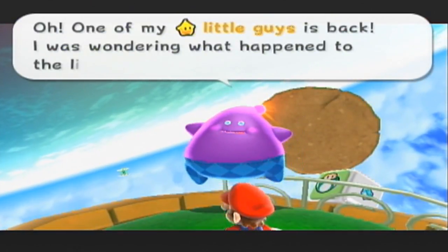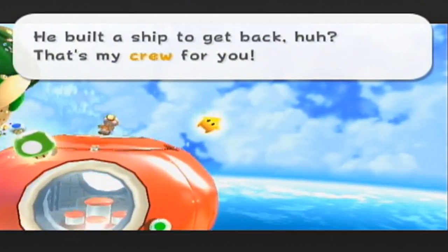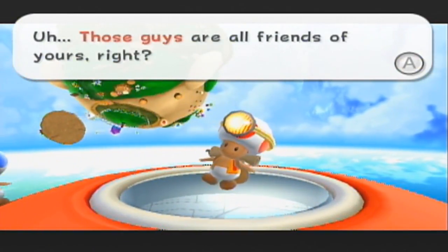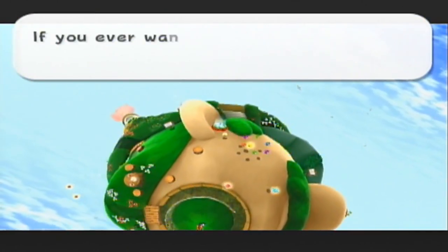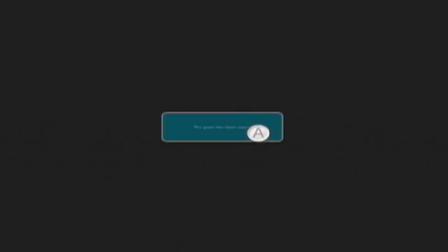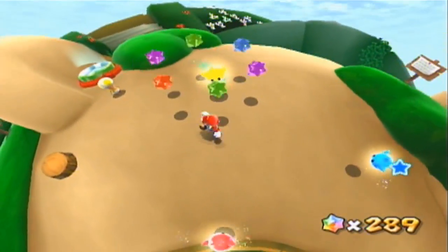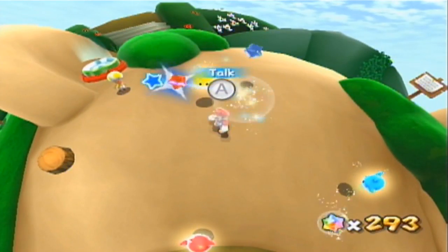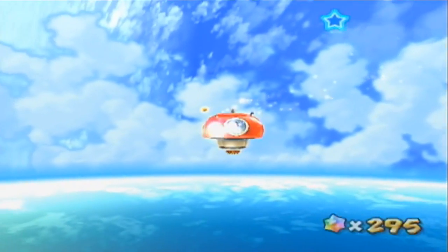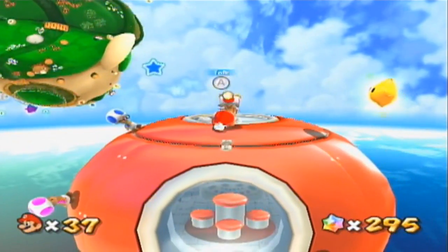One of my little stars is back — I was wondering what happened to the little feller after he fell off. He built a ship to get back, huh? That's my crew for you. If you ever want to visit that ship, you can get there with the warp pad. You can visit those guys if you really want to, though again, not really a point to. I wouldn't really say there's a point unless you want that mushroom.